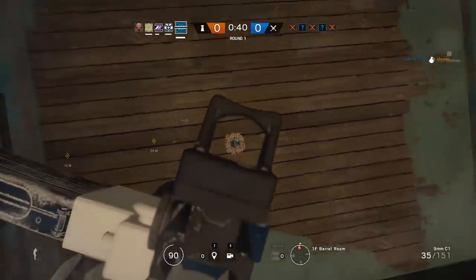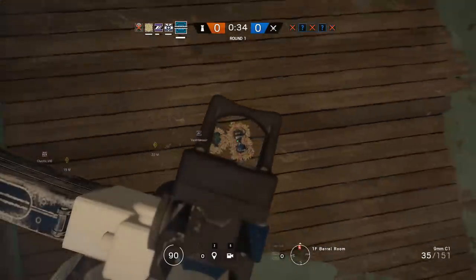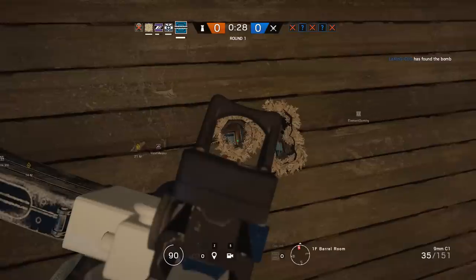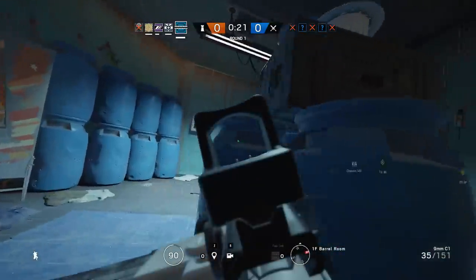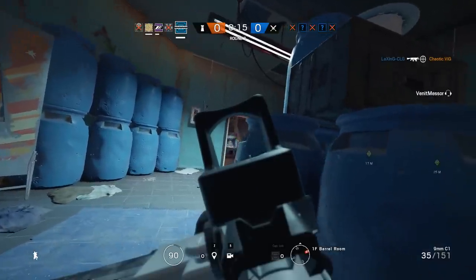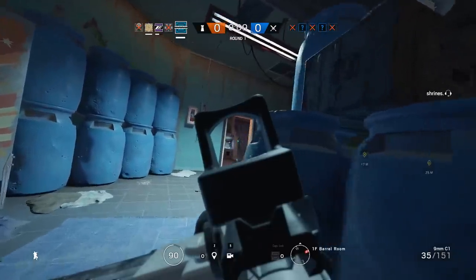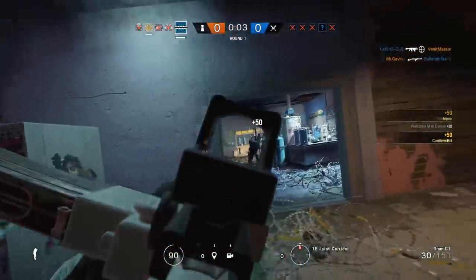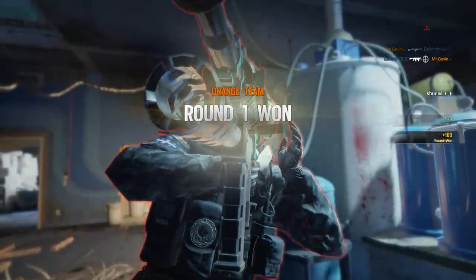The eighth operator you might want to consider could be Frost. She is pretty simple, though it does take a little bit of a learning curve as to where you're going to place those bear traps. It's amazing how she still gets even high-level players — you can put her traps in very simple spots like a windowsill. When rounds are coming to an end and the attacking team is pressured to push in, they always seem to forget about the Frost traps, allowing you to get a free and easy kill. Her weapons aren't the best, but the submachine gun gets the job done and the Super 90 is pretty good at close range.